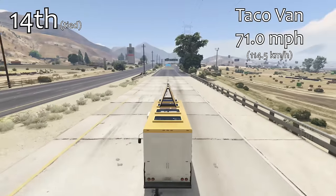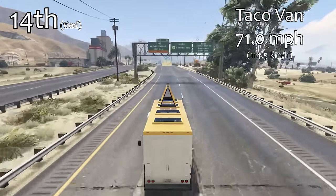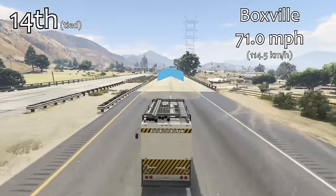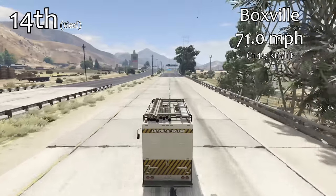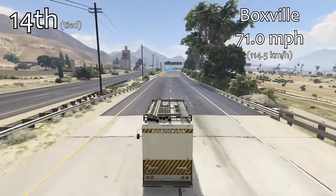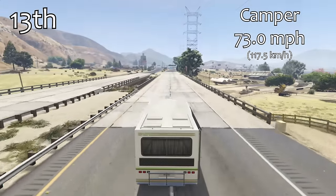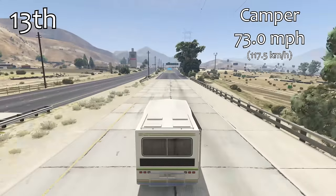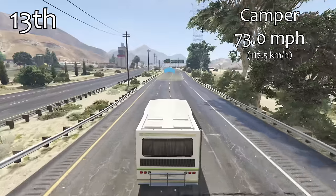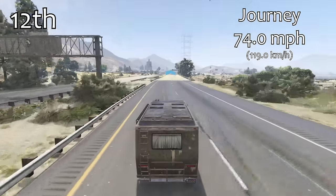Just ahead of the Surfer in 14th place, these are now into the realm of vehicles that you can't actually store but you can use in a race. We have the Taco Van and the Box Fill — both tied for 14th place with a top speed of 71 miles per hour. Still very slow, but it must be remembered that all of the vehicles here are not upgraded; it's not possible to store or upgrade them. The only way you can access them is via the lobby screen in a race. That just shows you how slow the Surfer actually is, since it's fully upgraded.